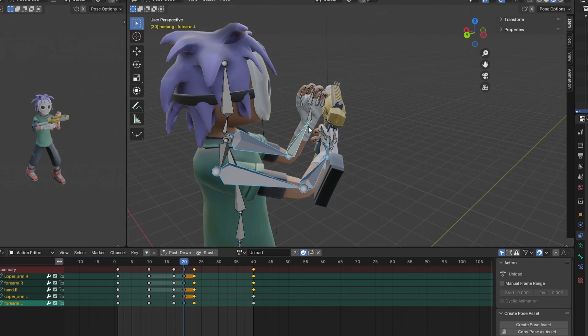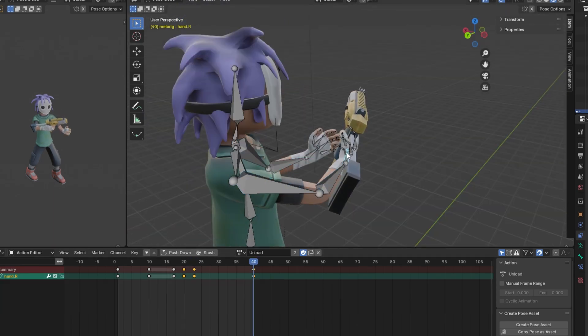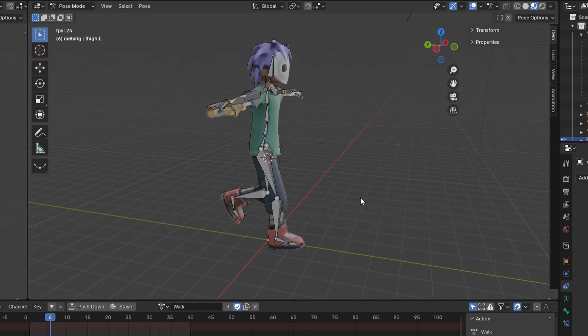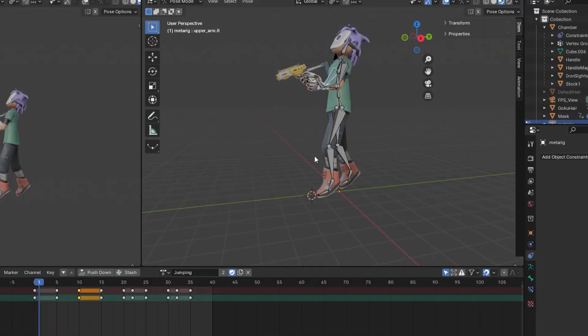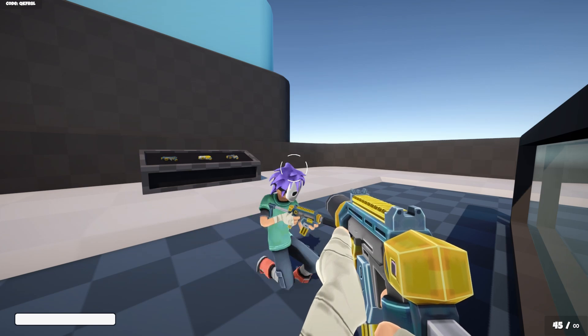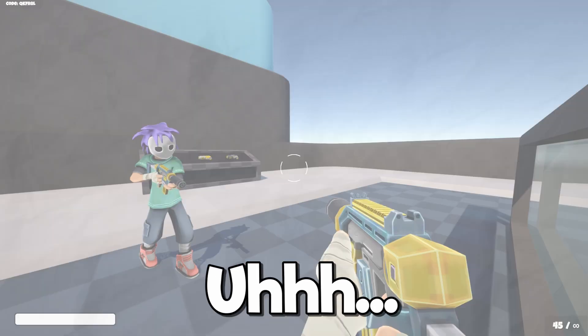Past me neglected his legs and only animated his upper body — kind of sounds like my gym routine. So I animated walking, strafing, crouching, sliding, and a jumping animation. The animations aren't perfect but, indie?